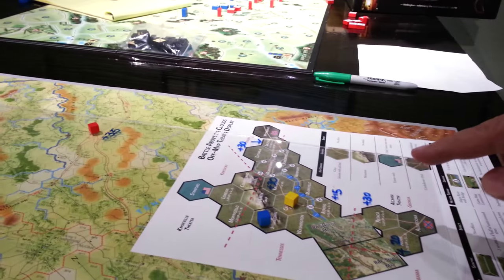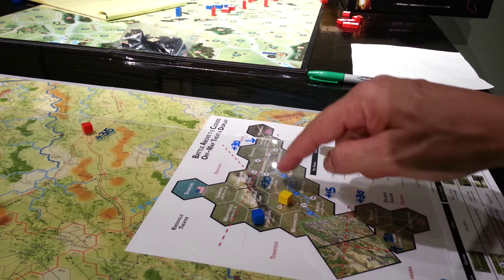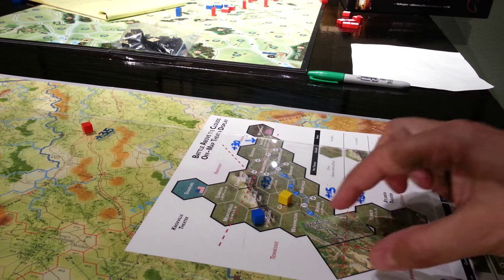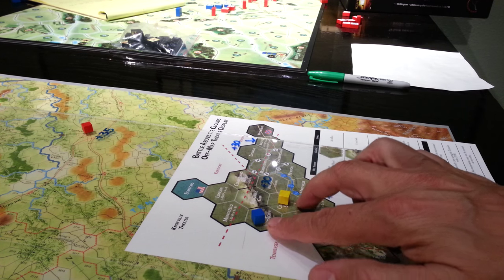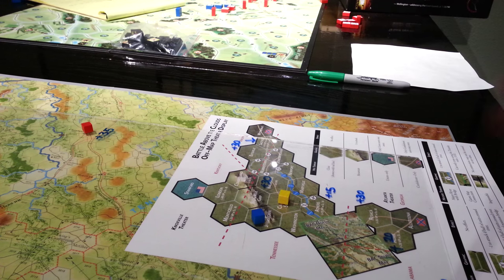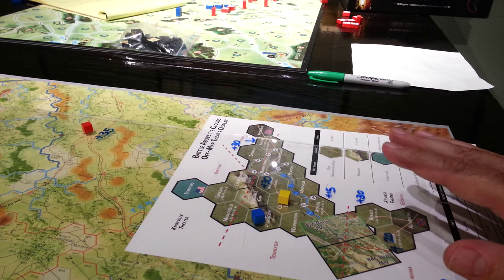There's also a strategic off-map theater display where you can pick up 30 here, 30 here, 15 here, and 30 and 20 respectively here. There are two sets of forces on this display which can enter the map, and forces can exit the map too. It adds another dynamic to the game that's pretty interesting.